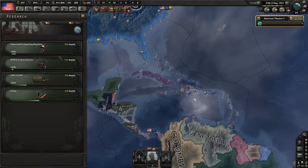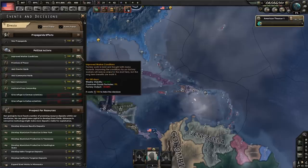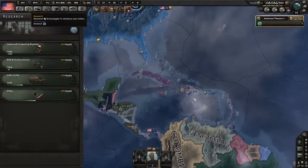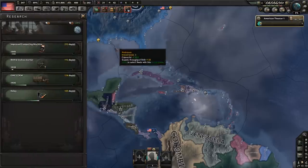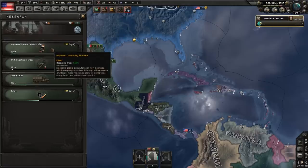The reason for those decisions: with my current research line, it's taking 283 days. If we get those scientist bonuses, it goes from 283 days down to 213 days - saving about 70 days. Make sure you continue researching this; don't forget to keep it going.